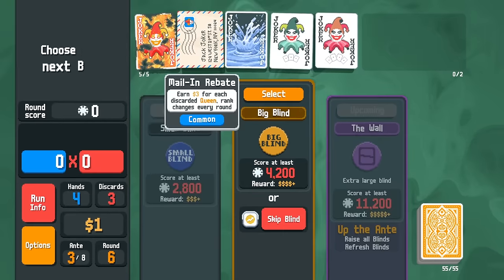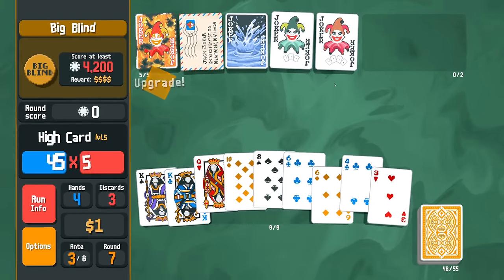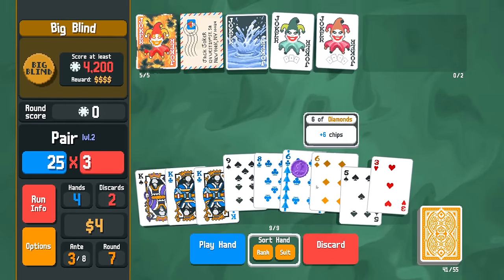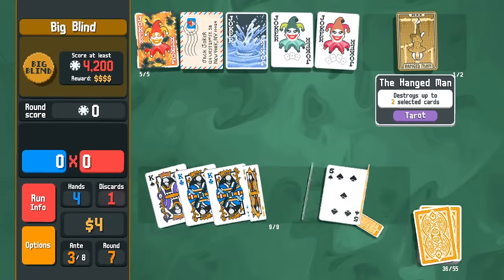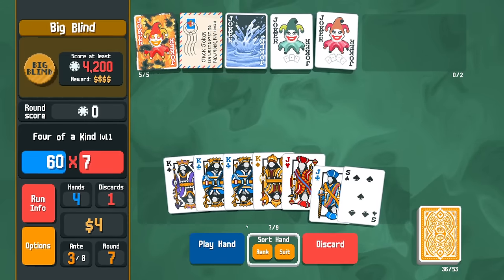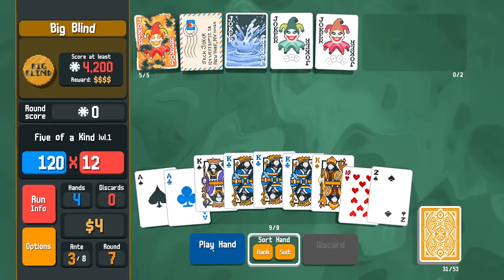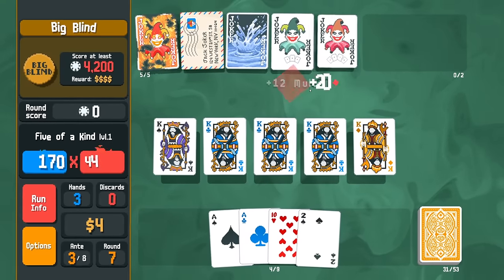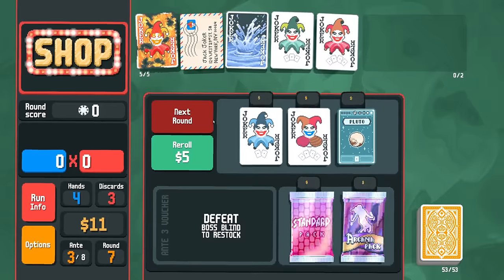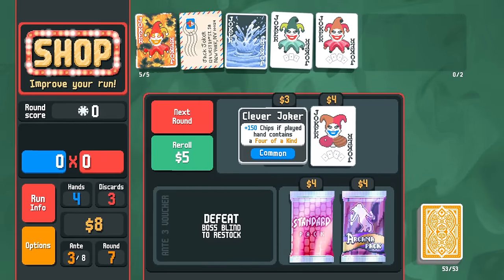Mail-In Rebate wants us to discard a queen, so we can do that and still get the high card. We discard to get a planet or tarot card. Hangman! Four of a kind here should be mega huge — maybe we can get five of a kind and be even mega huger. Now at level seven for high cards — starting to look pretty good despite not having much synergy yet. Clever Choker now.